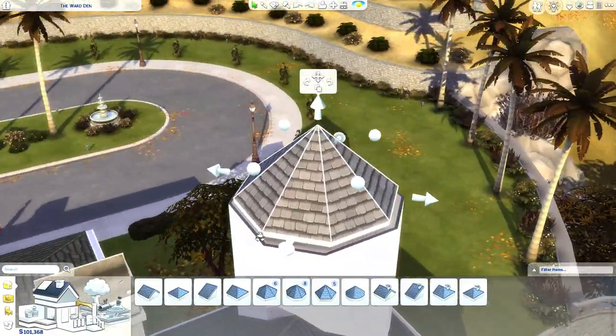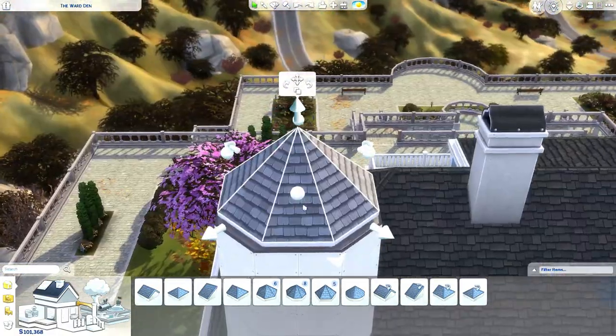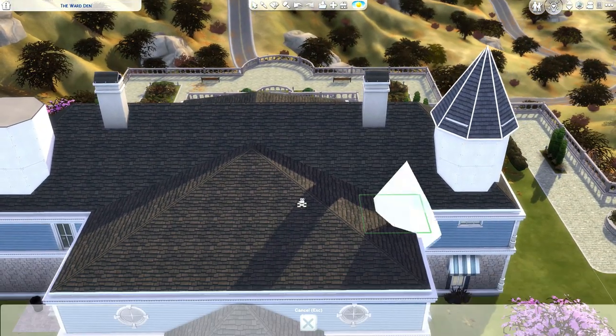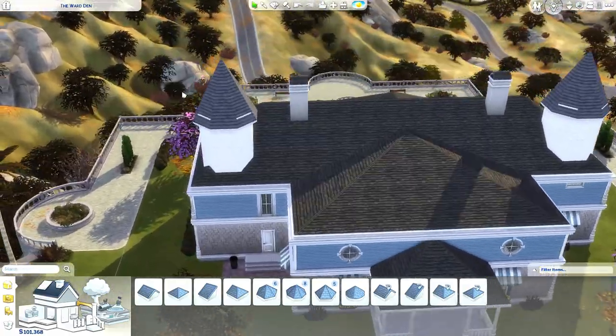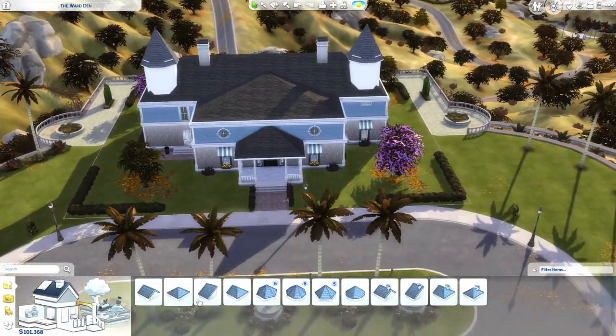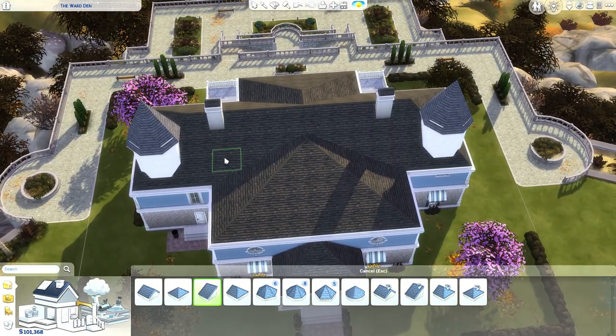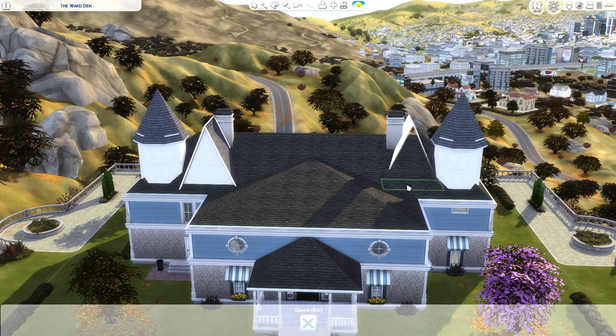Everything is so white, I can barely see what's happening. I'll just copy and paste this ugly thing over here and put it over here like so. So we have a piece of wall sticking through there, but that's the beauty of it. Trust the freaking process. We have another roof going over here, going up like that, and we're gonna copy and paste that and put it on this side.